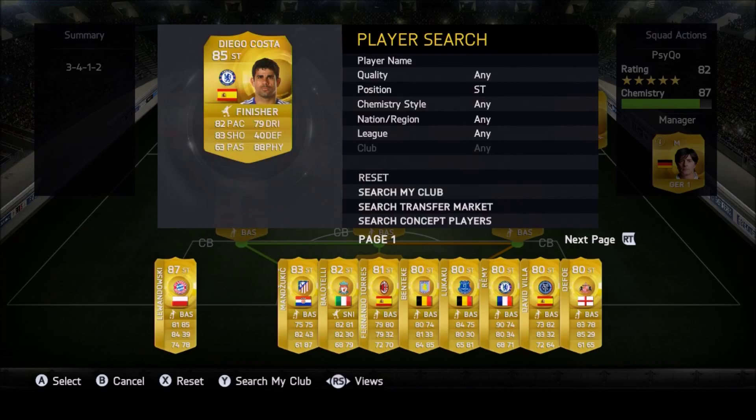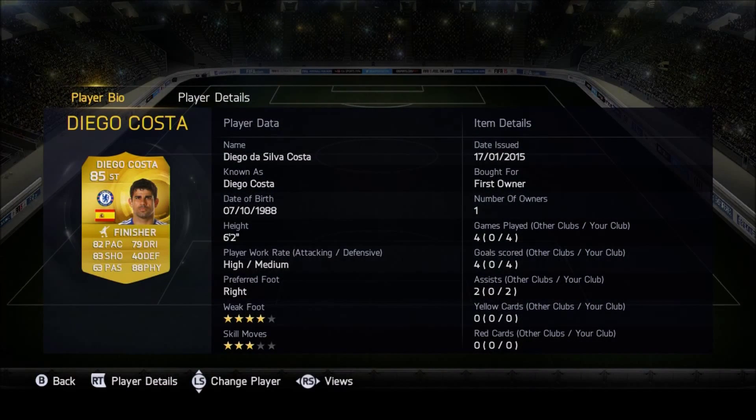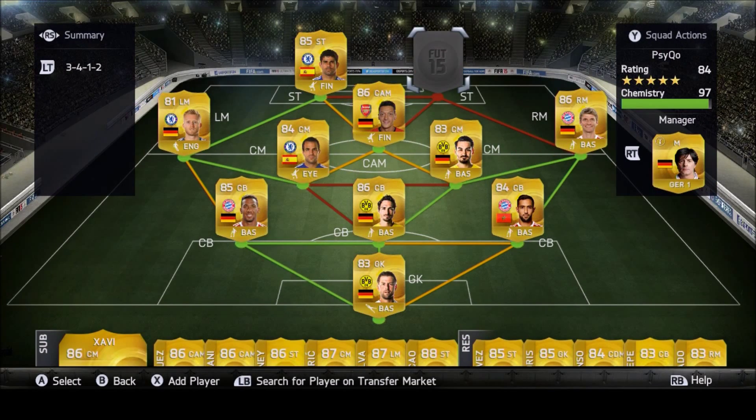Left striker we have Diego Costa — I packed him and sold him for about 20k, now he's worth like 30k. He's just such a solid striker. 88 physical is amazing, 83 shooting, 82 passing, 79 dribbling. I wish he had more skill moves but he's just perfect — really strong in headers.